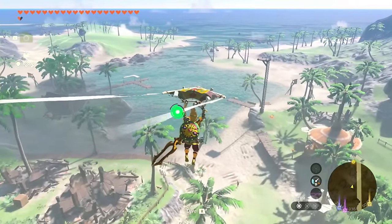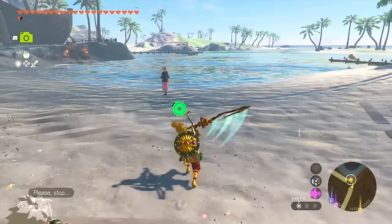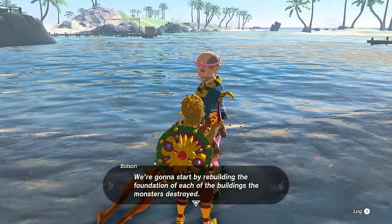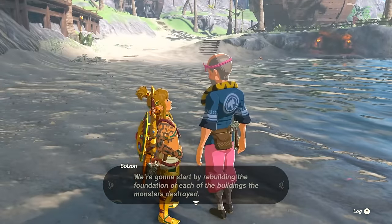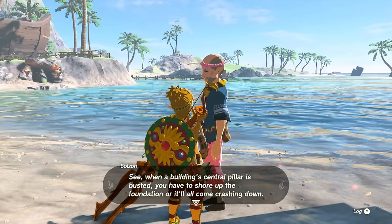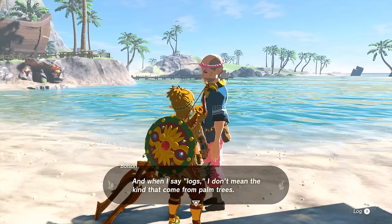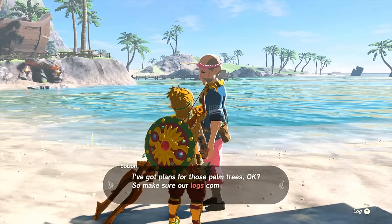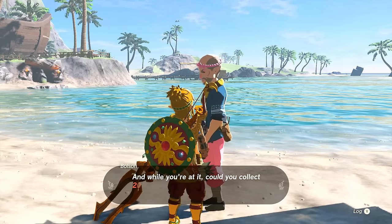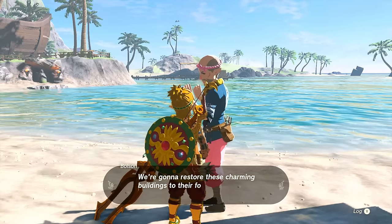Let's see how we can help out Laurelin Village. Talking to Bolson: we're going to start by rebuilding the foundation of each building the monsters destroyed. When a building's central pillar is busted you have to shore up the foundation or it'll all come crashing down. As far as logs go, I need 15 more — and make sure they don't come from palm trees. Also collect 20 bundles of Hylian rice so we can fix the thatched roofs that got torched.